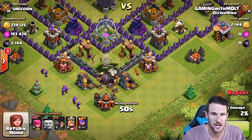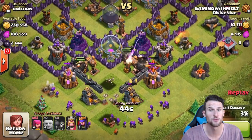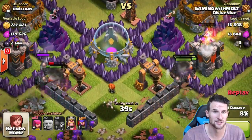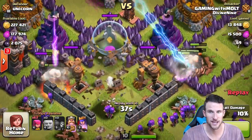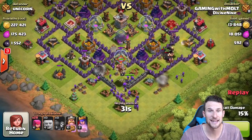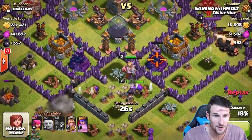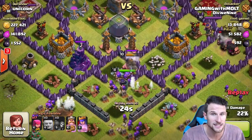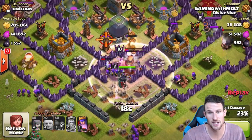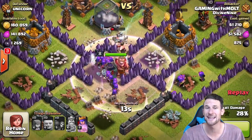The only thing about these kinds of bases is that the wall breakers tend to stray off to the side a lot, which is a little bit frustrating. We've only got two left - we really need to get them into the core. One of them went over to the right, which is pretty annoying. Boom, there we go - we get those guys up in there. Now the biggest thing is going to be getting our king and queen heading towards the center of the base. There's a lot of tesla action going on, a lot of wizards over here that are really well upgraded taking serious damage. Our queen's doing the work as our king is tanking - we're going to use the king's ability right there.